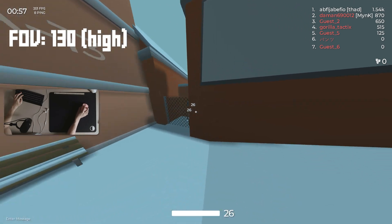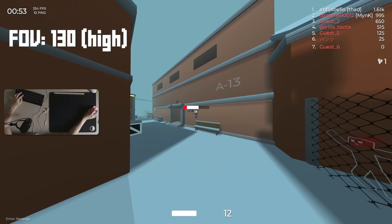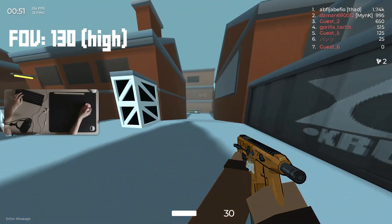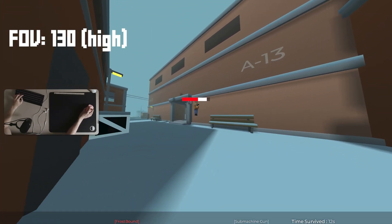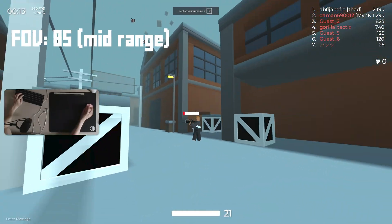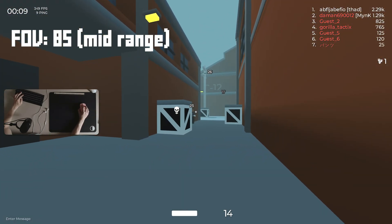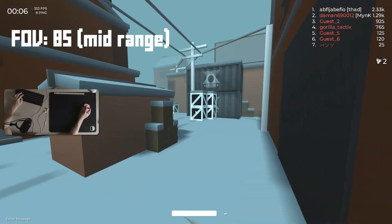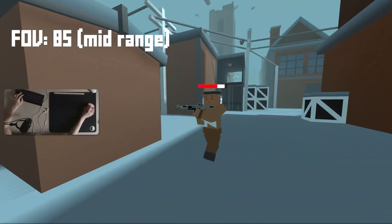Using a high FOV can make your crosshair look closer to your enemy than it actually is. This can mess with your aim as it's difficult to gauge where your crosshair is relative to your opponent and how much you have to compensate to flick left or right. A FOV like 85 allows me to aim with bigger targets, gauge better, flick better and also move better than a low FOV. Thus, I feel that around 80-90 FOV is the best balance.